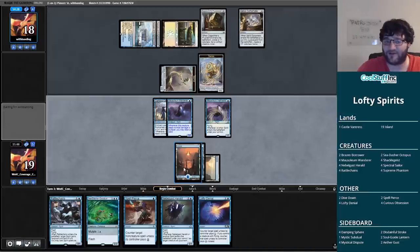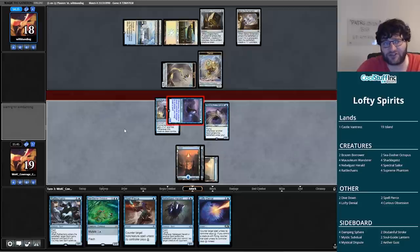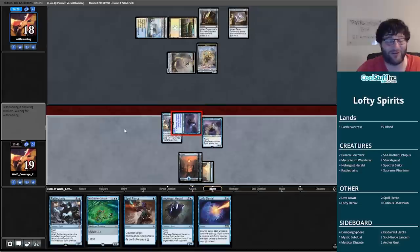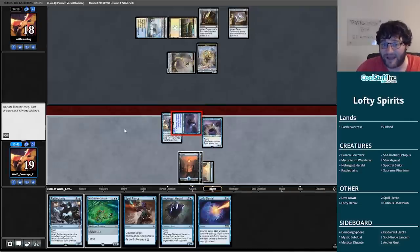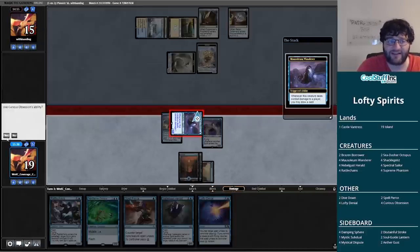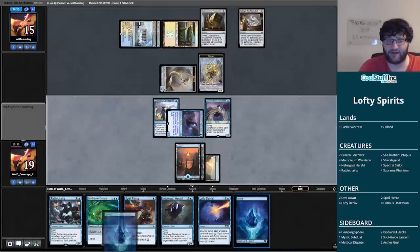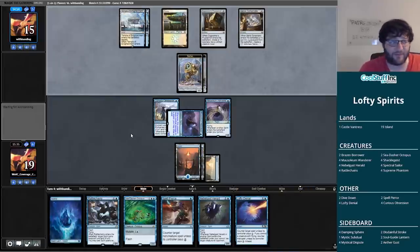Lofty Denial might tie it all together — this Mono Blue shell that's a mix between devotion and spirits. Having access to Rattlechains to protect your spirits is big, but Supreme Phantom essentially doubling your clock when attacking with a bunch of one-ones by pumping them — that's a big deal. You get all the advantages of the Curious Obsession decks while getting the spirit synergy. That's something that hadn't really come together until this point — and Lofty Denial could be the piece that ties it all together.